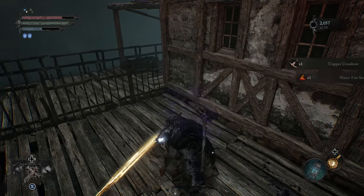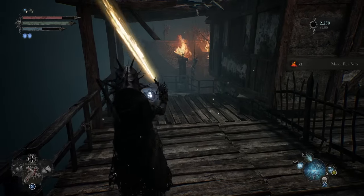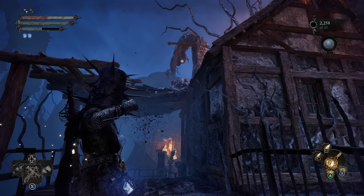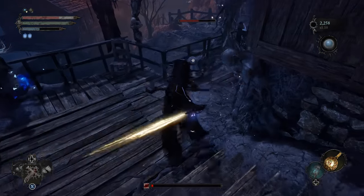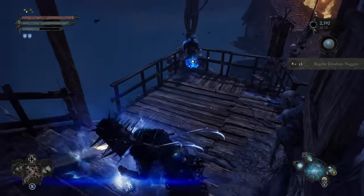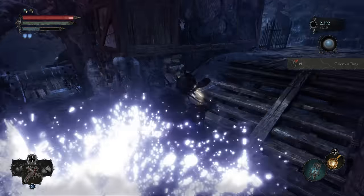The trapper crossbow — now that is not a guaranteed drop, but if you get one, it's quite nice for strength builds. Up top, you can see we have a gargoyle that's waiting to strike, so go ahead and pop him. Get him out, some nuggies, and we'll go ahead and pick up the creeps.